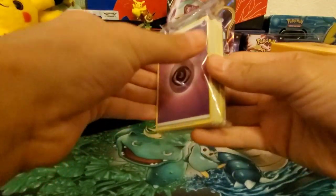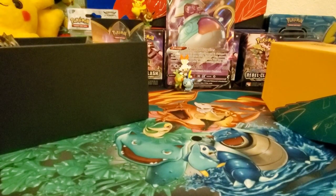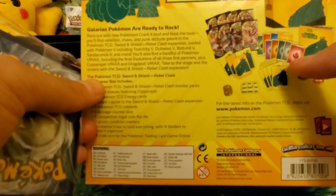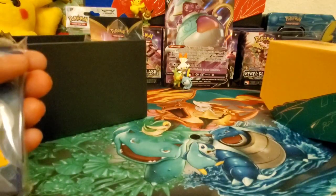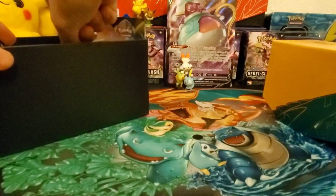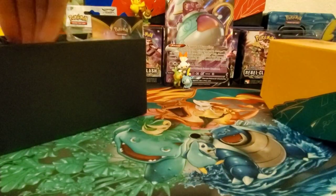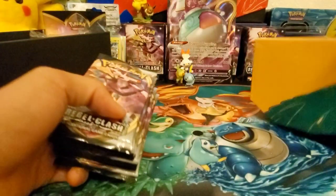The ETB comes with all these energies, including psychic energies. There's even the new style of Fairy energy in here — I don't know why they have Fairy when there's no Fairy Pokémon, but Fairy is a fan favorite, everyone loves Fairy Pokémon. There are dice — kind of weird design — and the burn and poison counter dice. And here's the apex packs, that's the main event.